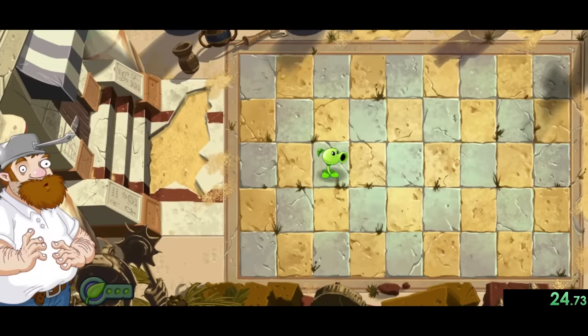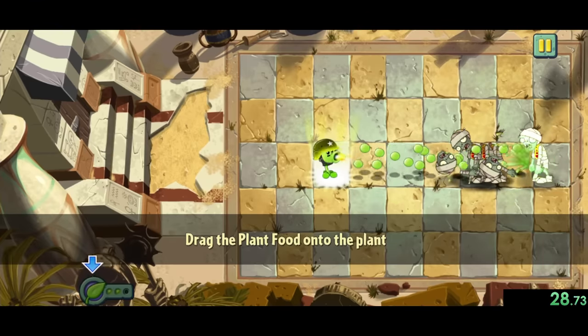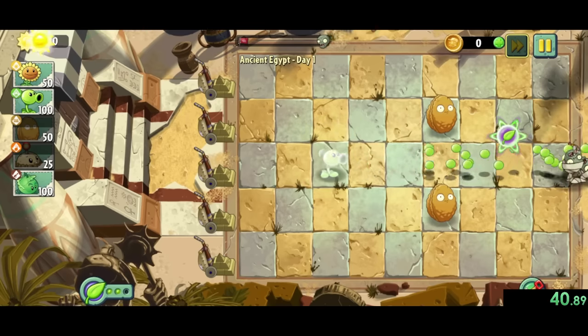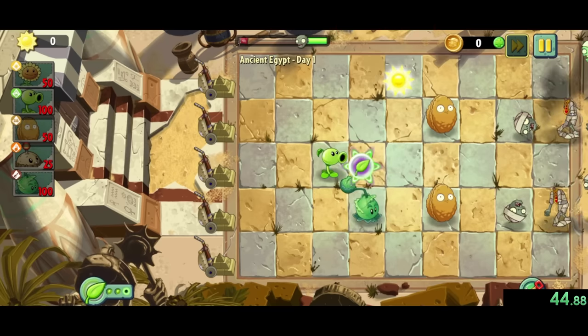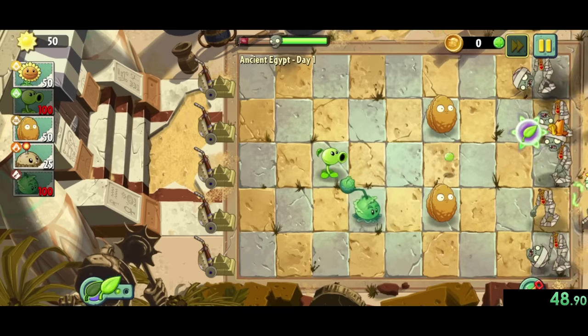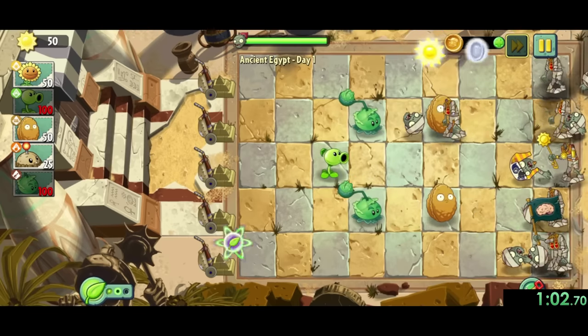Here's Egypt 1, where we learn about plant food. Plant food is a consumable that you get from killing zombies, and gives each plant a different powerful effect. We'll begin by using it on our peashooter, which makes them shoot a ton of peas, before planting a cabbage pot and using its plant food to attack zombies from multiple different lanes. Then we'll keep using more plant food on our cabbage pots, finishing the level quickly.